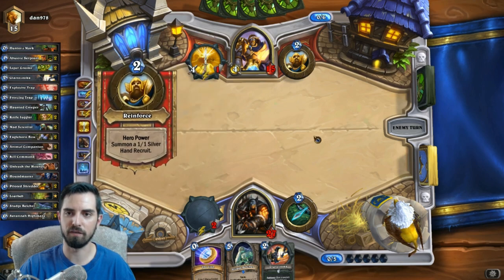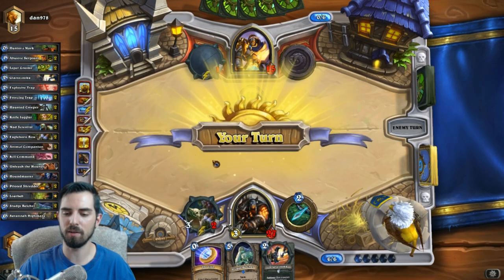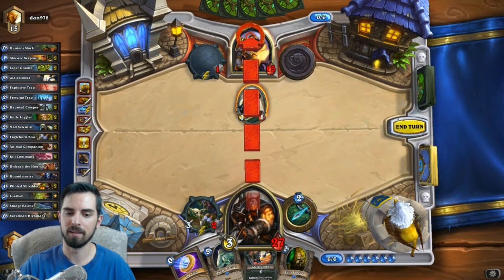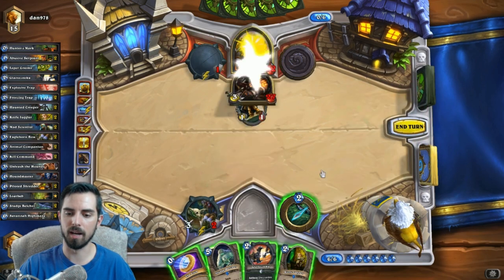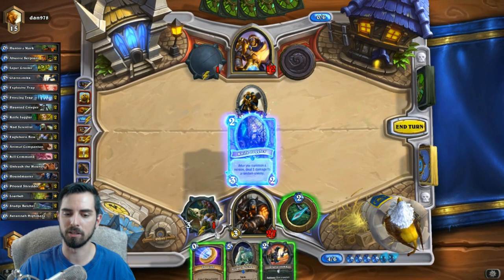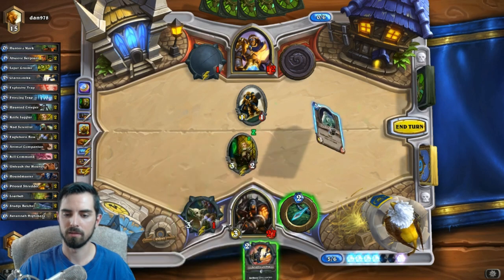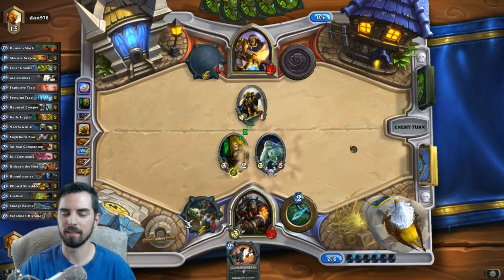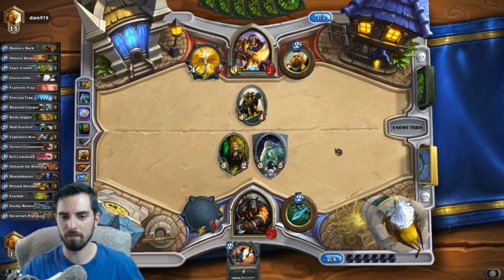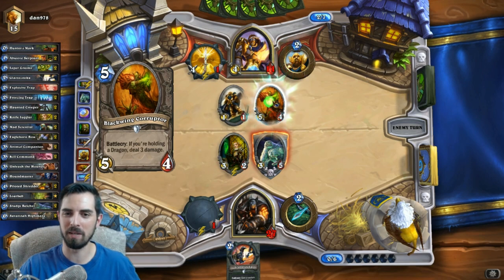So we're gonna just keep chugging face right now. This is kind of a cool little thing - I start the first portion of the game focusing on board control, and then we're going for a switch to face here. I like how that plays, that's neat. Is that what you're supposed to do with mid-range hunter? I don't even know. I look like Obi-Wan Kenobi from Star Wars - that is the best compliment ever.